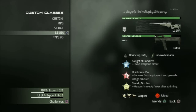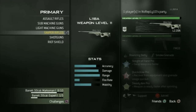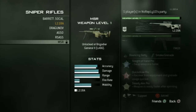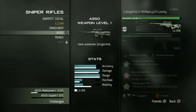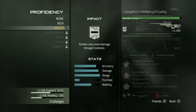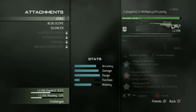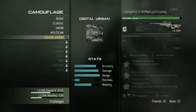If you want to snipe, use the L-118A, which is in my opinion the best sniper rifle. All the others except the MSR are semi-automatic, and I'm not really good with semi-automatic sniper rifles. The L-118A is a bolt-action sniper rifle. I don't use any attachments for sniping.